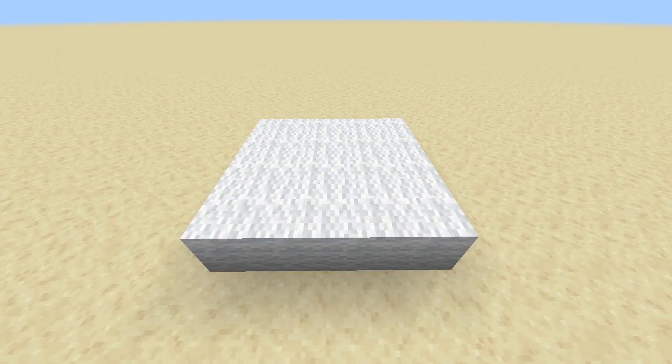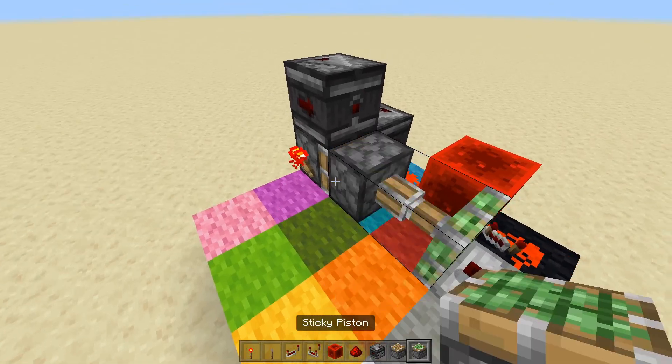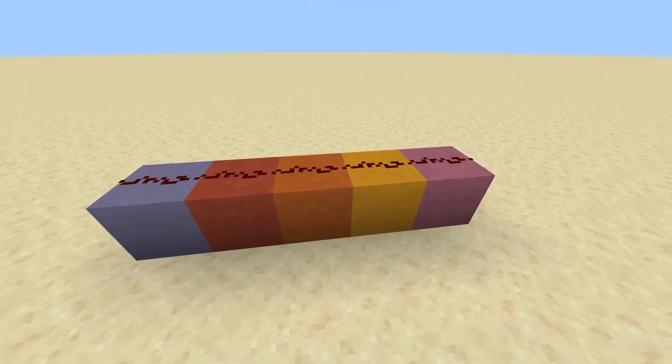This is a block of wool. These are several blocks of wool. These are several blocks of wool in different colors. You should always do your redstone with these blocks. If you use any other blocks, you're doing it wrong. Terracotta is the only other acceptable resource.